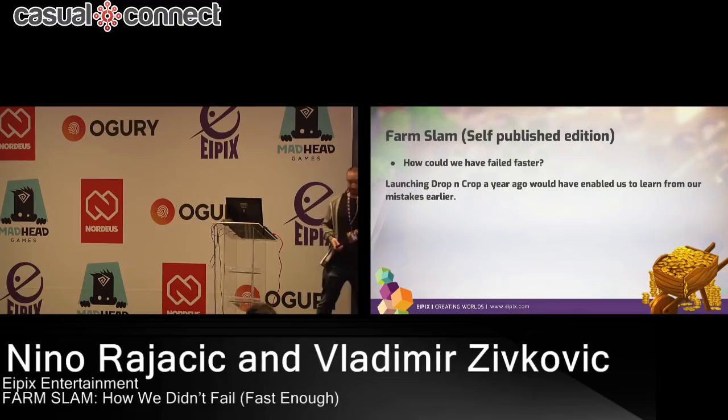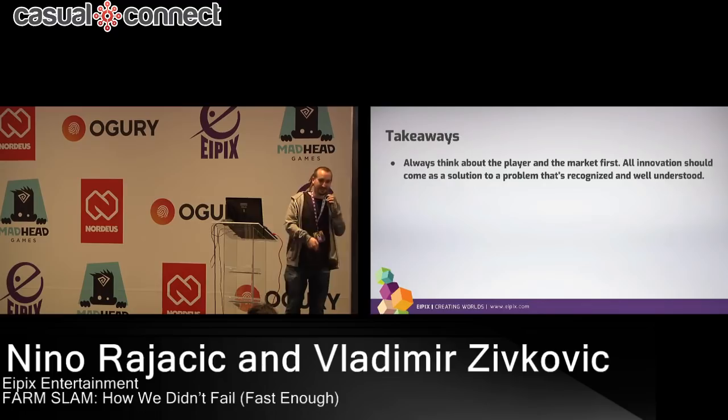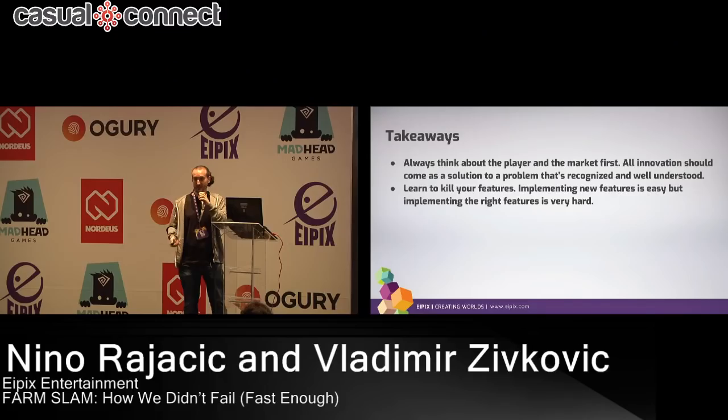Here are some of our takeaways from this roller coaster ride of two years and four phases. Understand the market and the genre that you're developing for, especially if you're trying to innovate. Find ways to analyze both successful and flop games and see what the players want. Learn to kill your features — if something doesn't work, the first question you should ask yourself is: what should I take out to make the game more accessible, to make it more fun? Because intuitively we tend to add a lot of features, thinking the complexity will make it work at one point — and no, it never works like that.